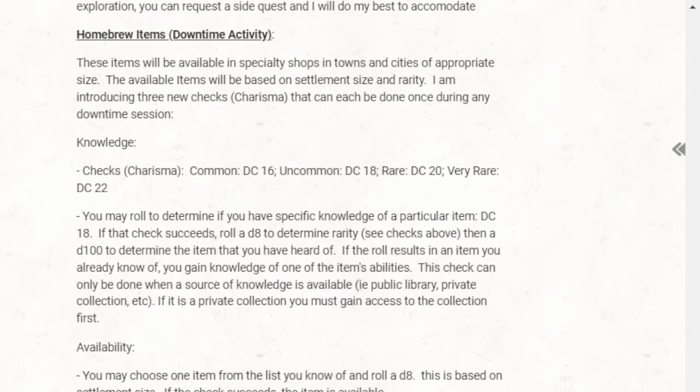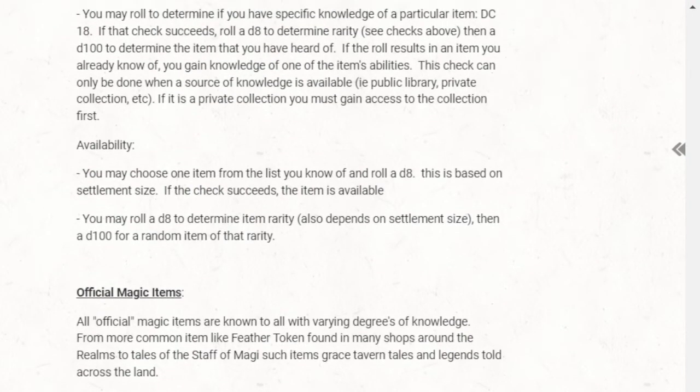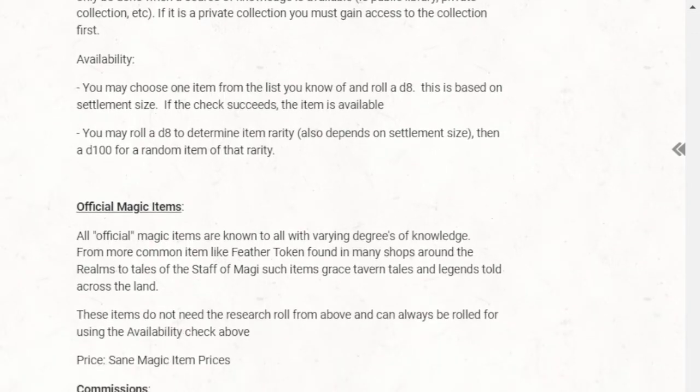Alternatively, if they don't want to do a knowledge check, they can just randomly try to find a particular magical item. On the other hand, I've also added the ability to commission an item — if a player has something specific in mind that doesn't exist in official material and there's no homebrew version for it, I can work with that player to have a new magical item created for them to use.